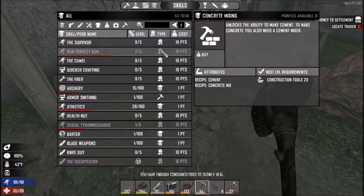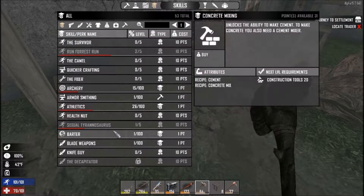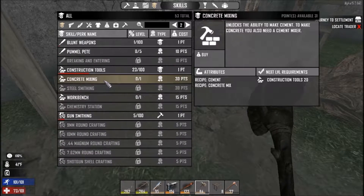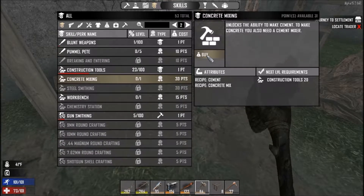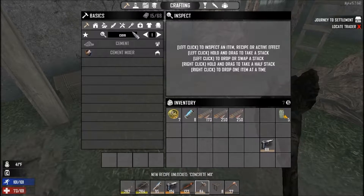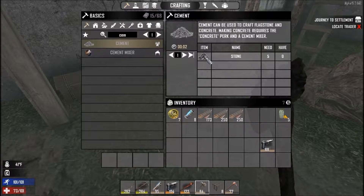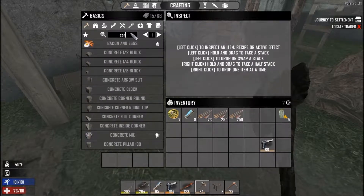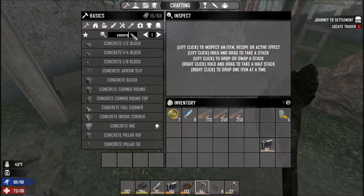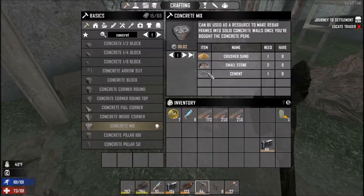We probably should look and see what I need for actually crafting cement. Concrete mixing — buy that. Cement, I just need stone. Craft concrete making... I need stone to make cement. Concrete — how do I actually make concrete mix? Crushed sand, small stone, and cement.